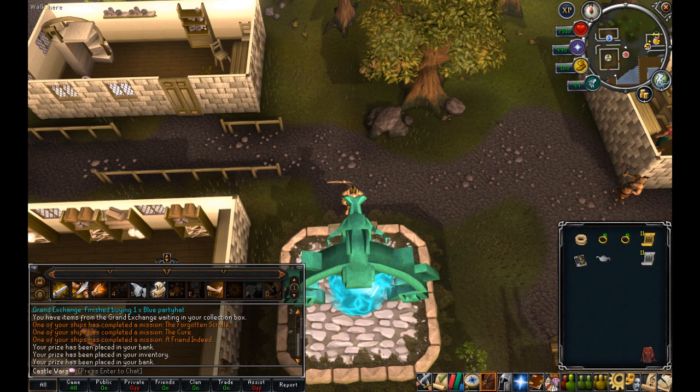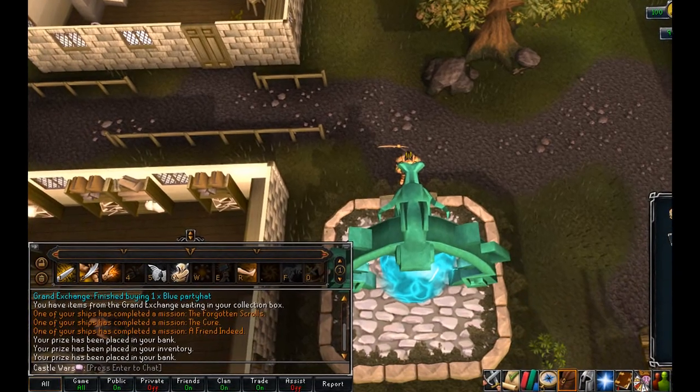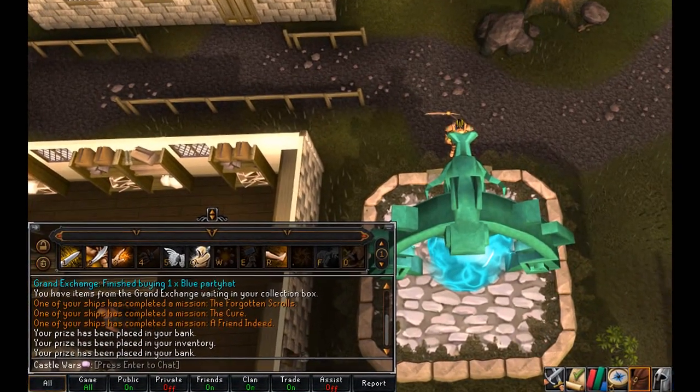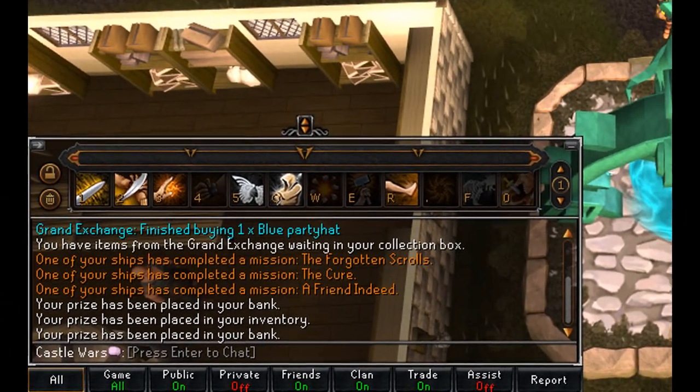Hello everyone. Today when I woke up and before I went to my internship, I checked on my player owned ports and I had a pleasant surprise, which was that my blue party hat offer had completed. I had this offer in since around mid to the end of last August.